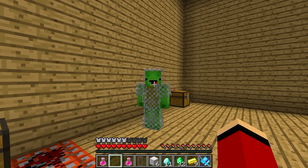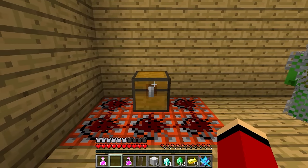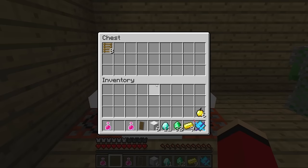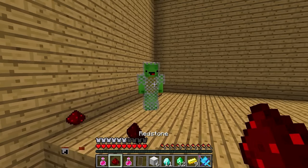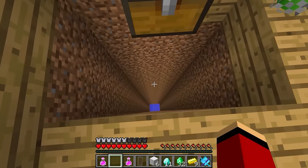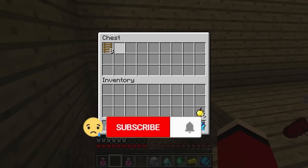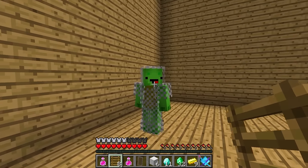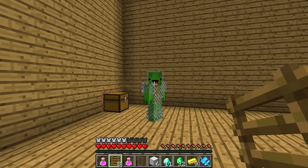I feel like we'll be fine as long as we're not standing on the TNT! Watch this! Three, two, one — open! The TNT fell to the ground! So this chest was the safe one? Yep! Hey, Mikey — there are ladders inside the chest! Nice! Let's go! Now we can keep climbing! How should we use them? Up there? I think we can reach that opening! Let's try it!